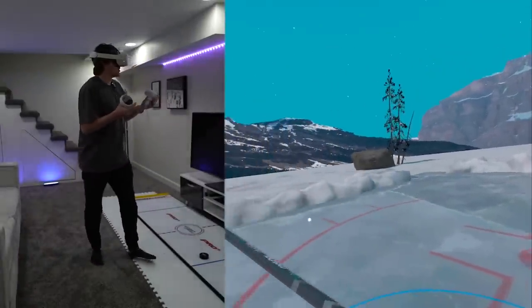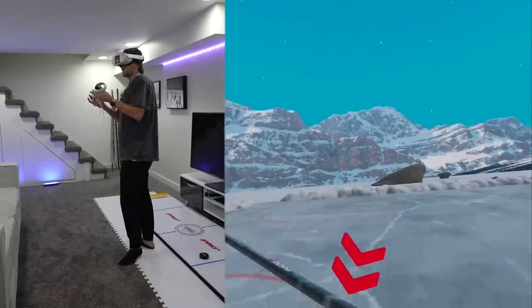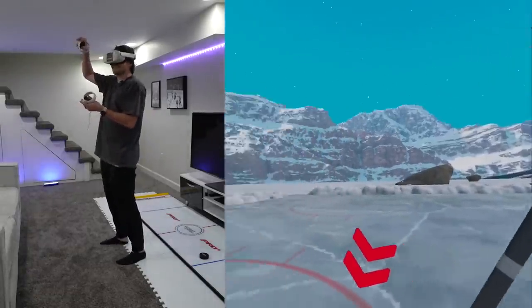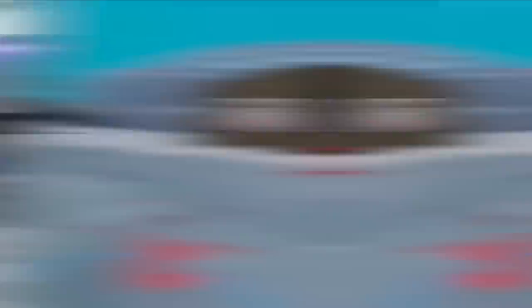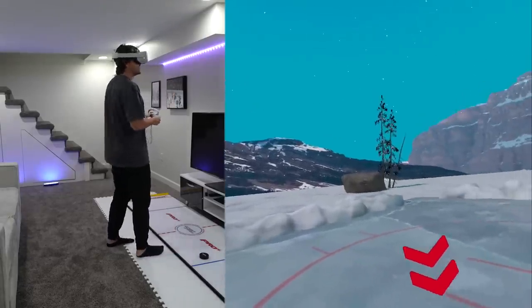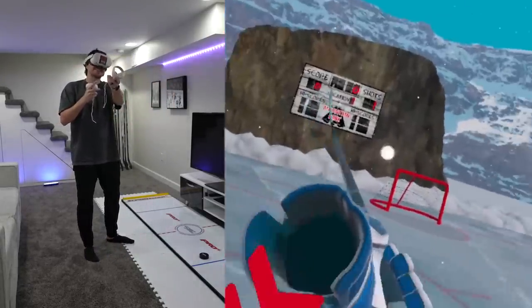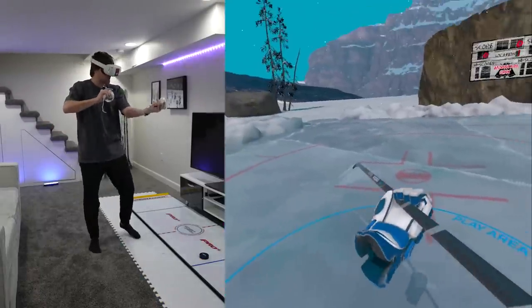Honestly my favorite part of this game is just seeing the environment. This is like the ODR in Chell where it's the helicopter up on the peak — this is actually where we are. The environment is nuts, I love this mountain view. I feel like I'm actually in this world, and the little rock scoreboard — that's a nice touch. Let's see what the actual physics of this look like.